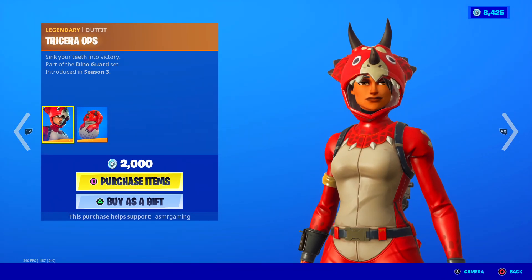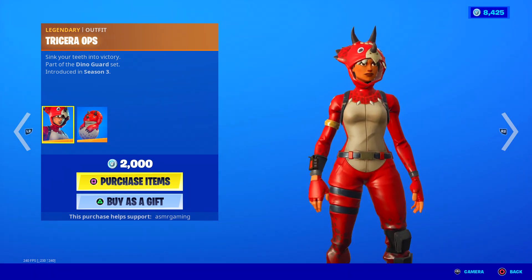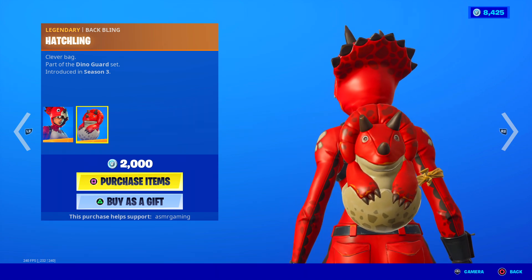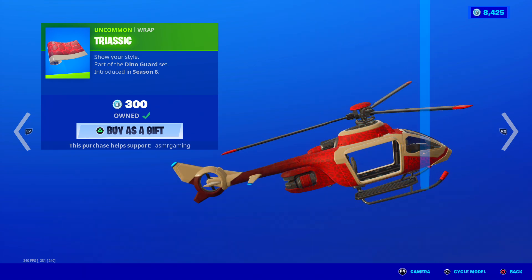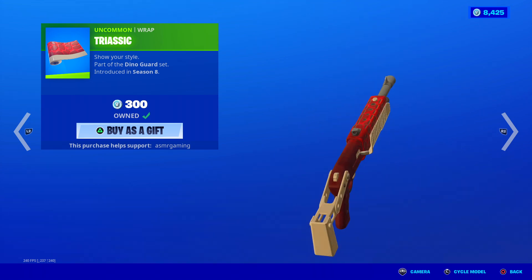Here is Tricerops. 'Sink your teeth into victory.' She's popular, just not as popular as Rex. She comes with a Hatchling back bling clever bag and she has her own wrap — Triassic — which I do own. I kind of like the red colors on this, actually. You can combo this with some other skins pretty nicely.